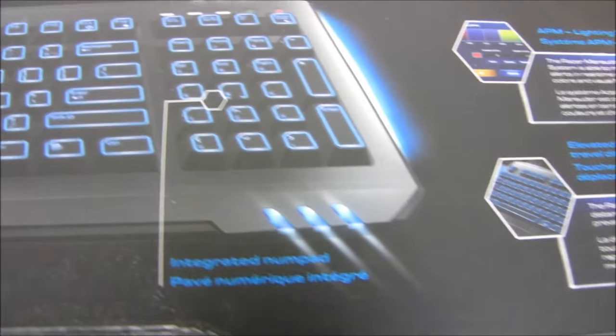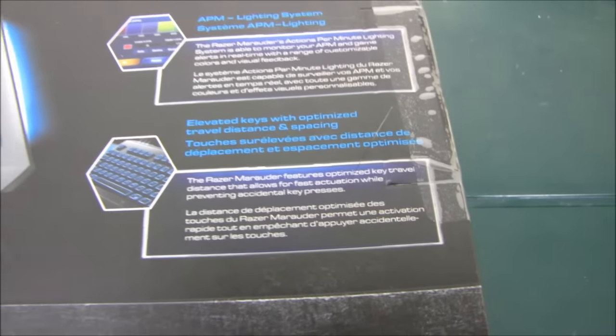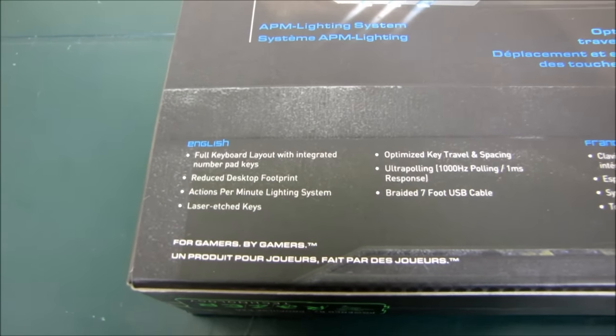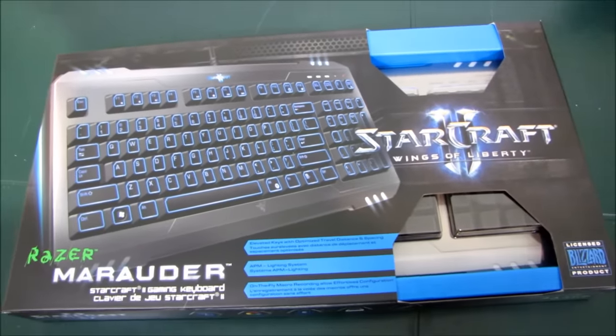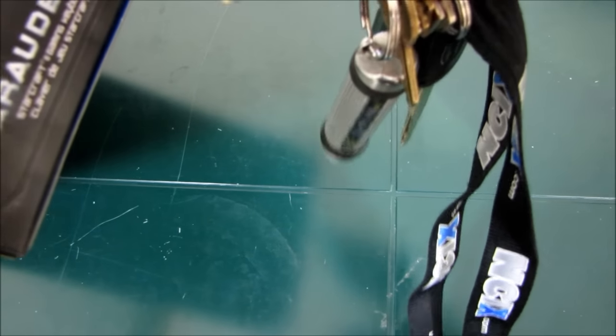Integrated number pad — okay, that is a keyboard feature. On-the-fly macro recording, APM lighting system, and elevated keys with optimized travel distance and spacing. It's a little redundant. Actions per minute lighting system — I figured that might be what APM meant, but I wasn't really sure how you could have a lighting system based on actions per minute. So we're going to have to find out exactly what that means.